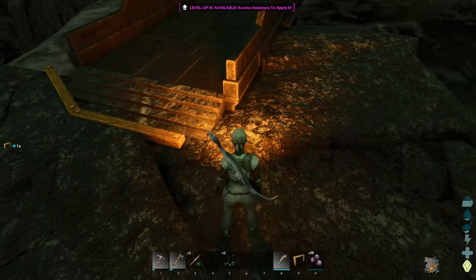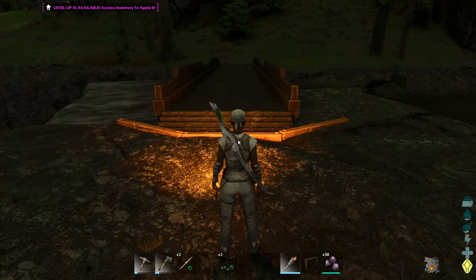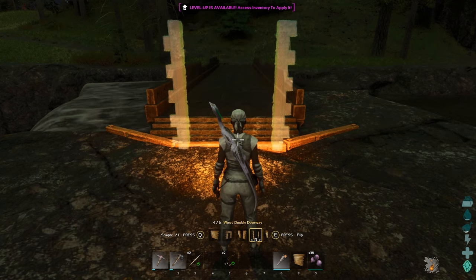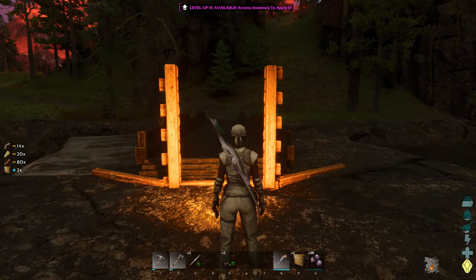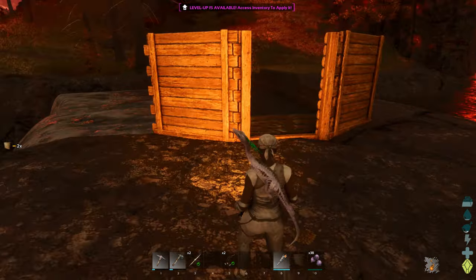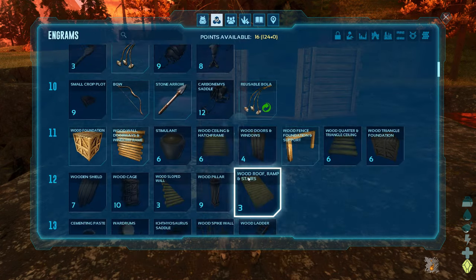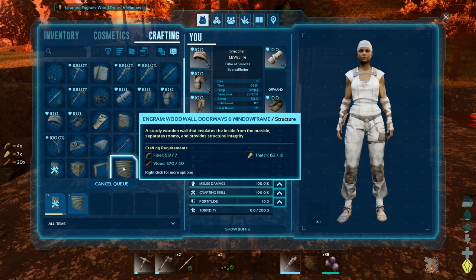All right, let's make a couple of walls to go here. I'll make this one a door, because we need to get through obviously. Oh there's the raptors! Let's quickly make a door before I forget - because that would be embarrassing. Get the door, beautiful. Let's make one of those and let's make a few more walls.